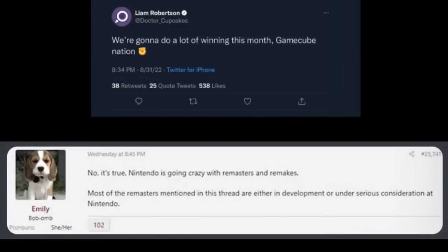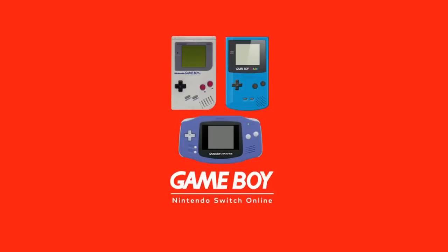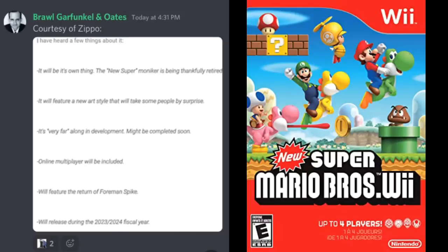Liam Robertson mentioned Gamecube stuff being a big focus, which could make sense with the Wind Waker HD, Twilight Princess HD, and Metroid Prime remaster all being showcased. Emily Rogers also said there'd be a big focus on remasters — I don't know if that means just those three games Jeff Grubb named or something like a Gamecube NSO tier. Personally I think if they do another NSO addition they'll probably do Game Boy or Game Boy Advance. It would also be really cool if Super Smash Bros. 64 got announced for NSO with online play capabilities.